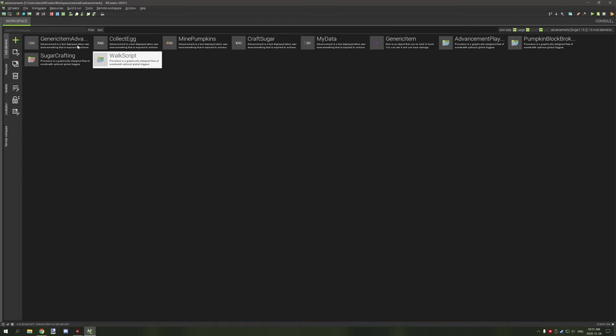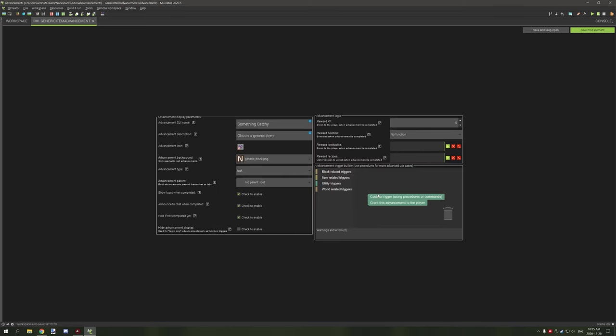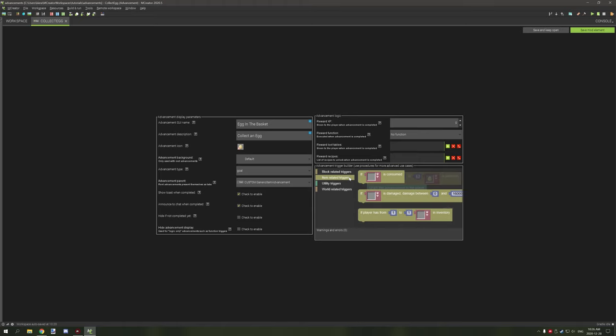We have a few different advancements to cover. The pumpkin, sugar cane, and data advancements are all the same. The collect egg runs a different thing than the base advancement we created, which is the parent. The parent runs from a custom script and hides if not completed yet — that's the only difference in setup. The egg runs a specific type from the item-related triggers, which you can grab here, and this will test if the player has a certain amount of that item in their inventory. You can set this to five and five if you want to test if the player has exactly five items of that type. I've basically added that to the main procedure block.